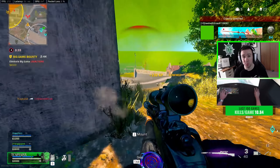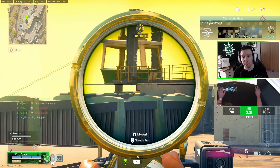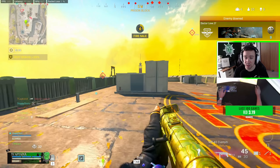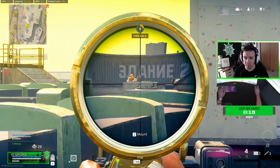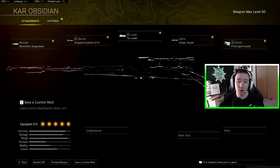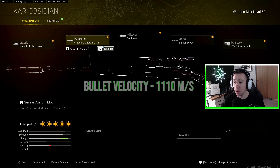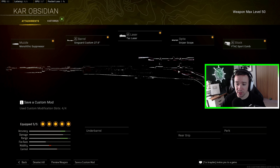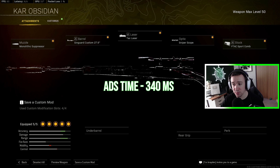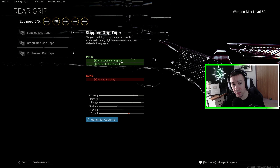In my opinion, the two most important stats are bullet velocity and aim down sight speed for a sniper. So I always build my snipers to have max bullet velocity but also the fastest aim down sight speed while keeping the max bullet velocity. For the Kar98, the two attachments to get the fastest bullet velocity are the monolithic suppressor and the 27.6 inch barrel. We also need a sniper scope, and the two attachments for the fastest aim down sight speed are the TAC laser and the F-TAC Sport Comb stock.